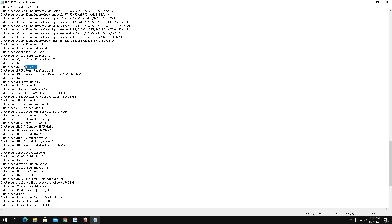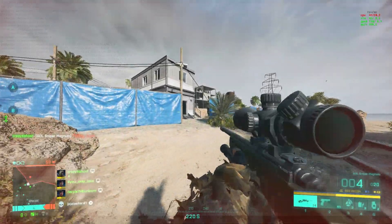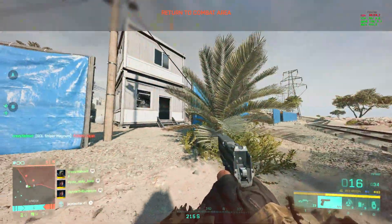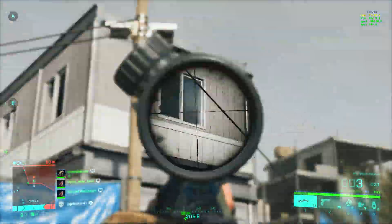Another huge thing that really helped me with FPS was DRS Enable — you want to set that to 1. It seems to stabilize the FPS a lot, which really helped me, and hopefully it works for you as well. Make sure you toggle it on and off by pressing 0 or 1 to see how it works for you.